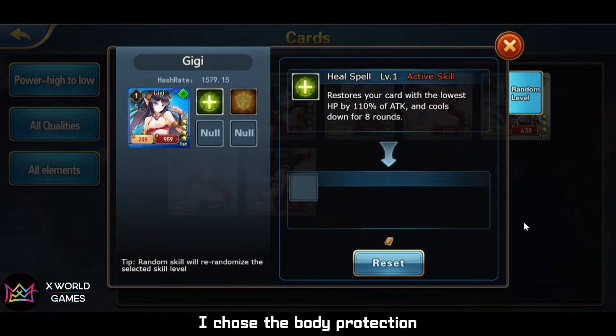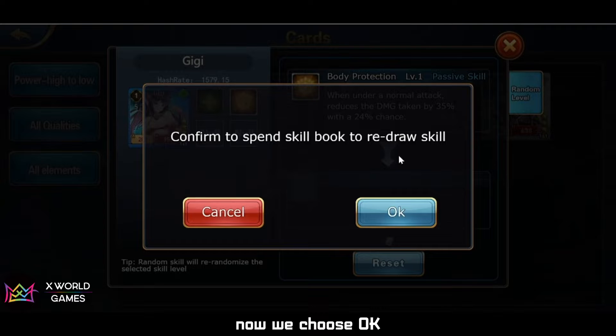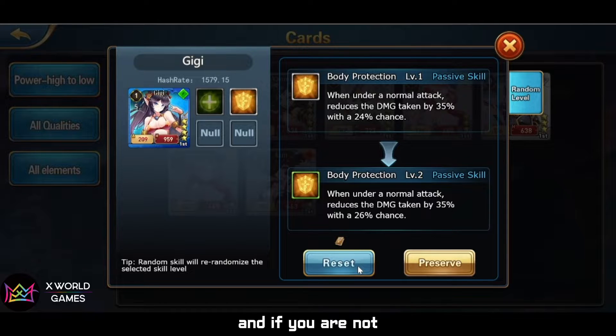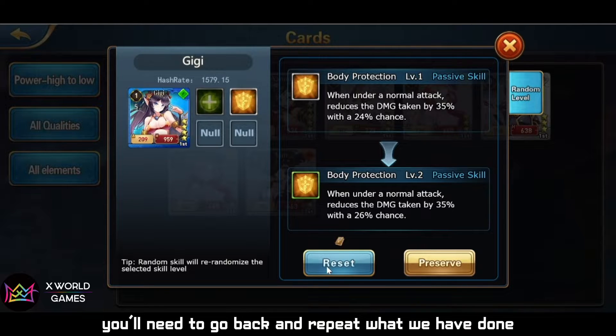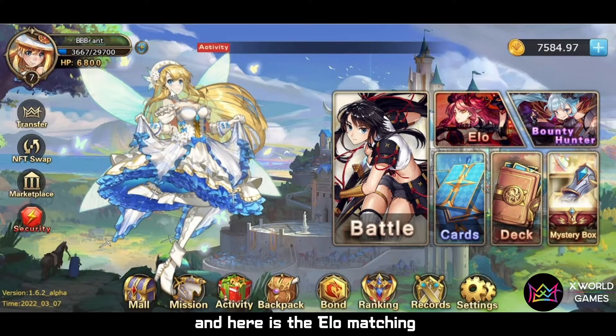What I need to do is use the reset skills option. I choose body protection and hit the reset button. Now you can see the passive skill has been updated. If you are not satisfied with the result, you can reset it again. To reset once more, you need to go back and repeat the process.